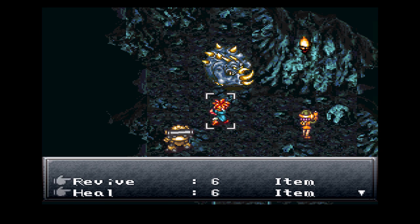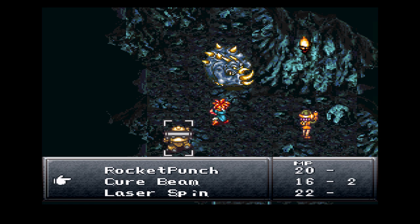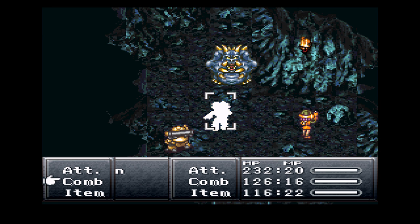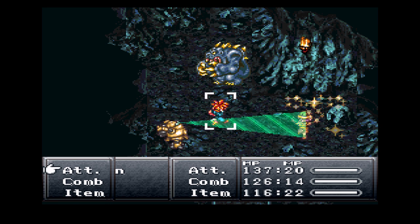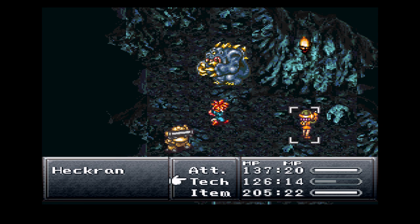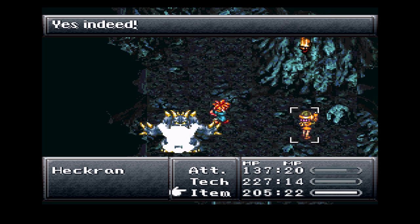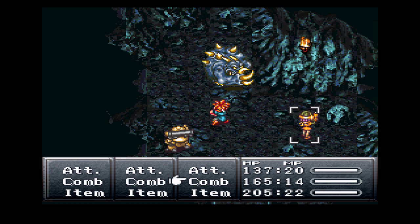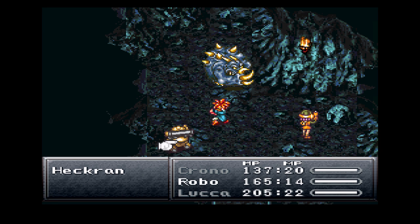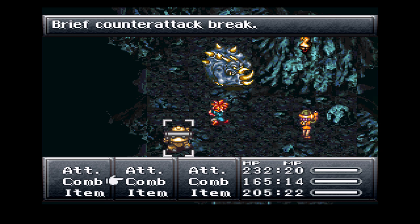He's threatening for a counter attack. He had mint tonics - I shouldn't use that. Cure Beam on Luka. Oh no, he wants another counter attack. That's good. I'm kinda flustered here. I'm waiting for him to get out of this. Who needs a mid tonic? Crono, you need one. I'll just wait for him to get out of here.